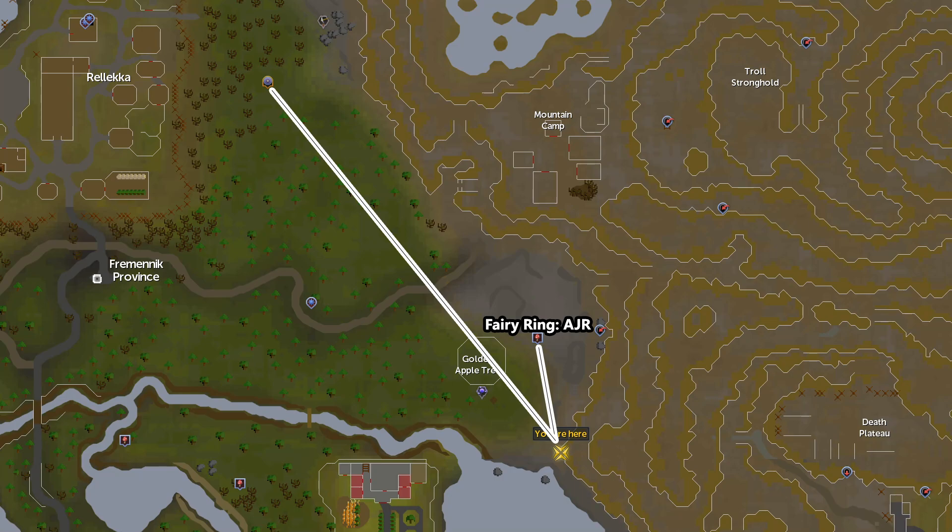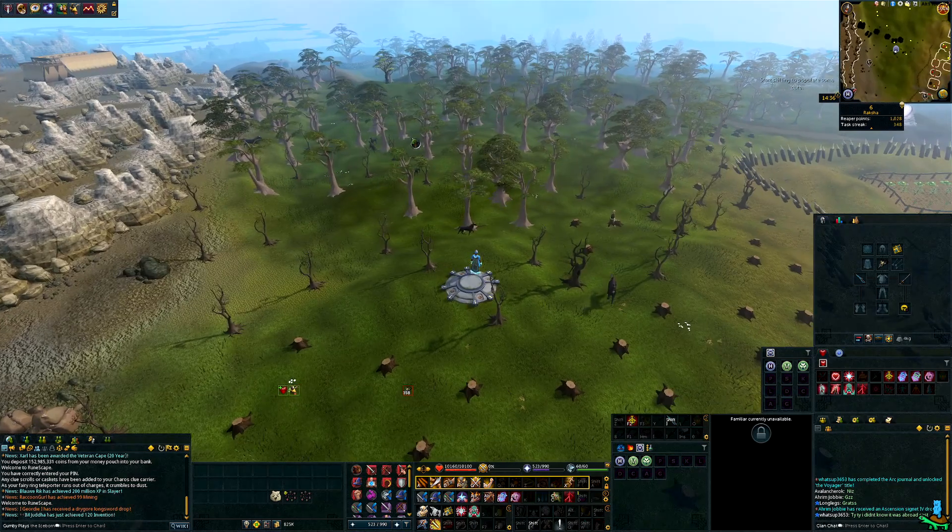The easiest way to get there is via fairy ring if you have them available to you. AJR is the code and it's a quick little run down there. If not, you can always use the Prif/Nick Providence lodestone and just run your way over there as well.